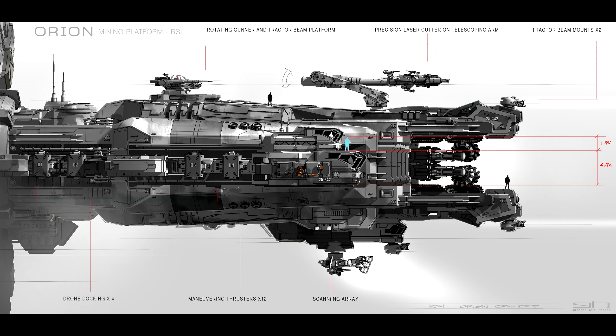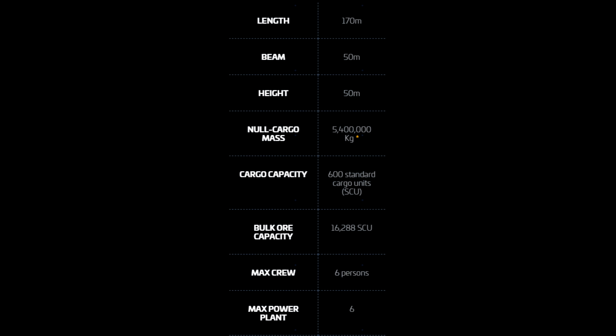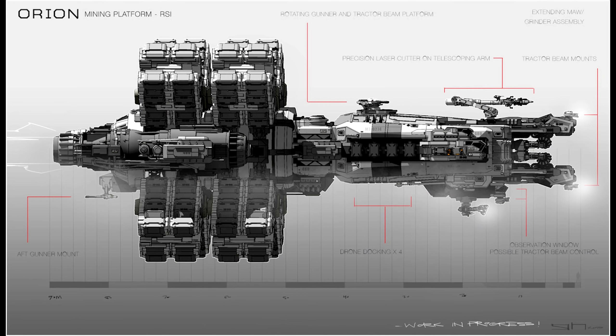Those 12 rotating cubes will store individual refined ore in each cube. It had just over 16,000 SCU, but that was on the old metrics when it was 170 meters. It's now 340 meters — doubled in size — and it's bigger than an Idris. CIG has said in one of their videos this will happily eat through a whole asteroid field.